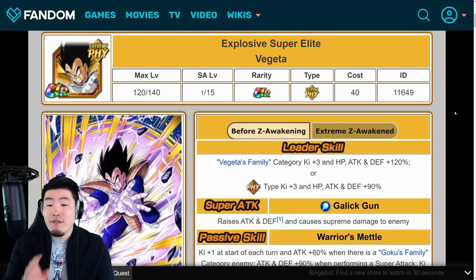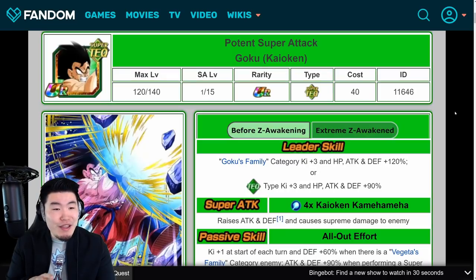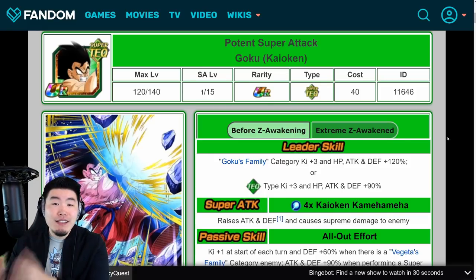So Tech Kaioken Goku and Fizz Vegeta are both going to be getting their Extreme Z Awakenings on JP in about a day from now. And earlier today we just got their details for the EZAs. So why don't we start with the Goku first, and as always, we'll talk about his pre-Extreme Z Awakening details, and then his post-Extreme Z Awakening details so you guys can compare the two.